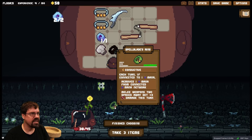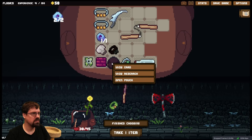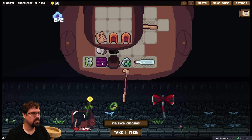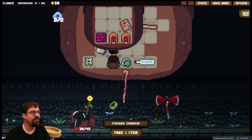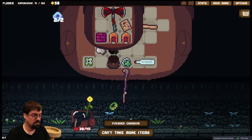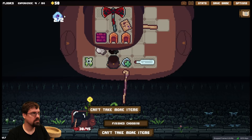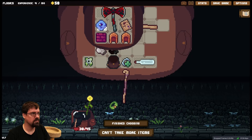Spell blades ring — each turn, if connected to one mana, removes the mana from the connected network and melee weapons two spaces away get three damage this turn. That's kind of fun. Wait, if I put this in here... I think mana stones disappear when we're done, right?